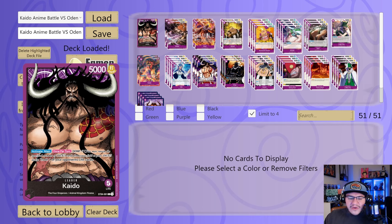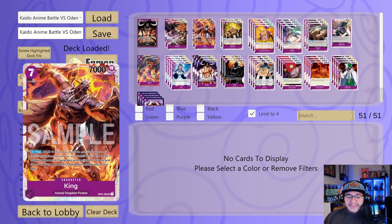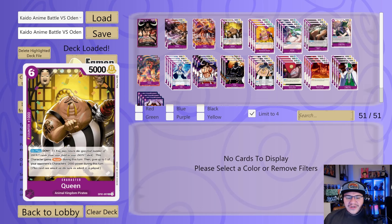Off the bat, we got the purple Kaido leader. If you don't know what he does: activate main, once per turn, Don minus seven, trash one of your opponent's life cards. Crazy card — just instant hit. We can use this to close out the game, get him down to one life card, rip the last one, then go for one more massive swing with the ten-drop Kaido. Speaking of which, ten-drop Kaido: 12k, on play Don minus six, board wipe. If your leader's Animal Kingdom Pirates, KO all characters other than this one. Then we have seven-drop King: 7k power, on play Don minus two, KO one of your opponent's characters cost three or less.